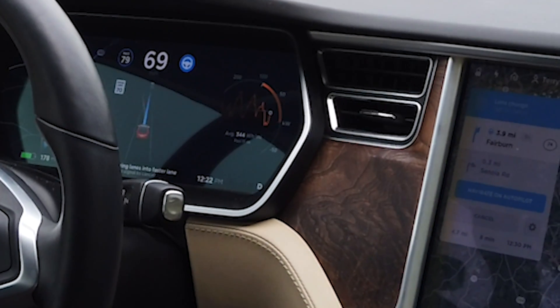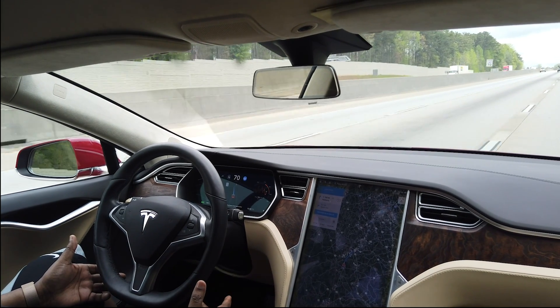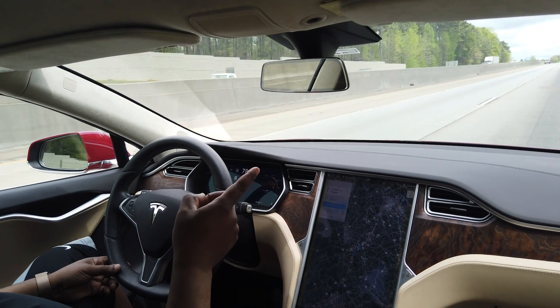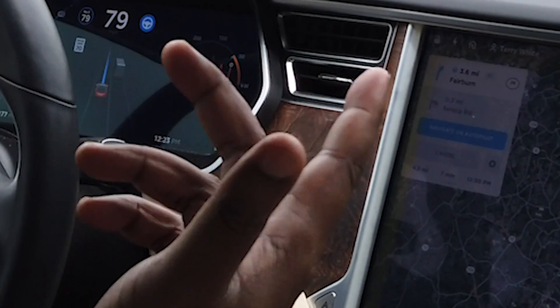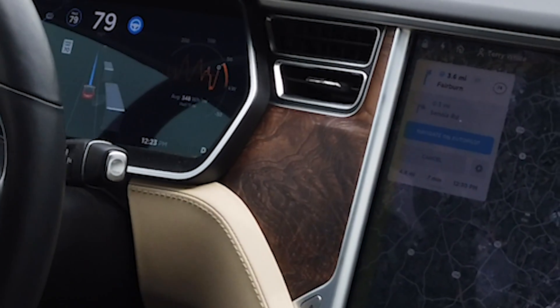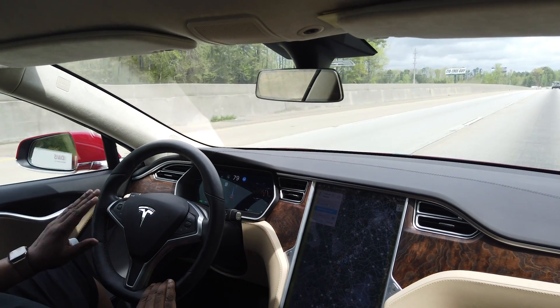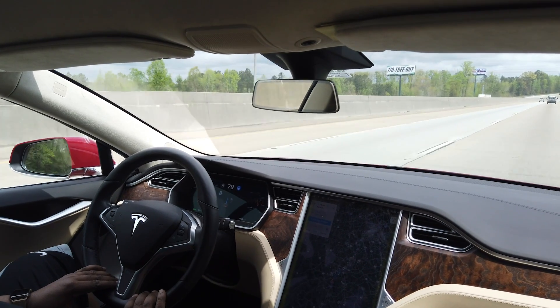From here on out it will make any lane changes on its own. I'm not pressing the turn signal, I'm not changing lanes — it's doing that all on its own. It basically got out from behind this truck because the truck was going too slow based on the speed I've set. I'm keeping my hands down here on the wheel, nowhere near the turn signal.